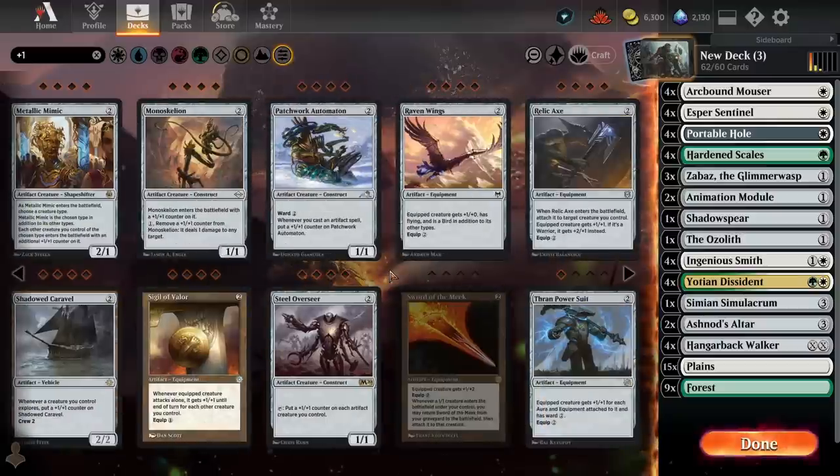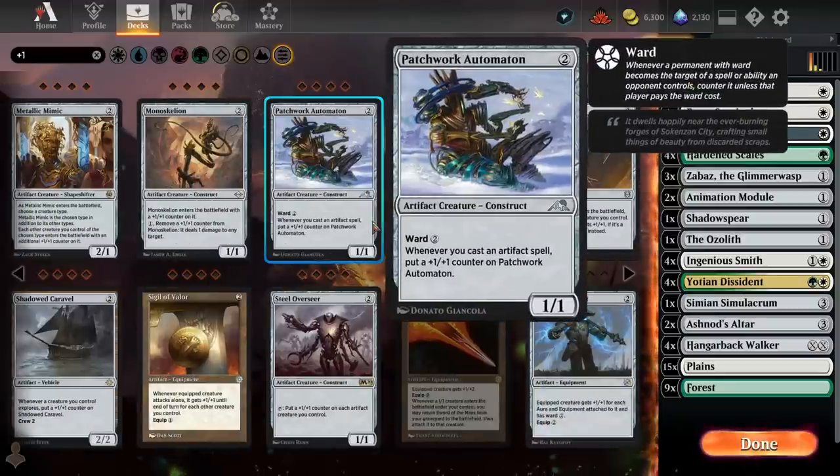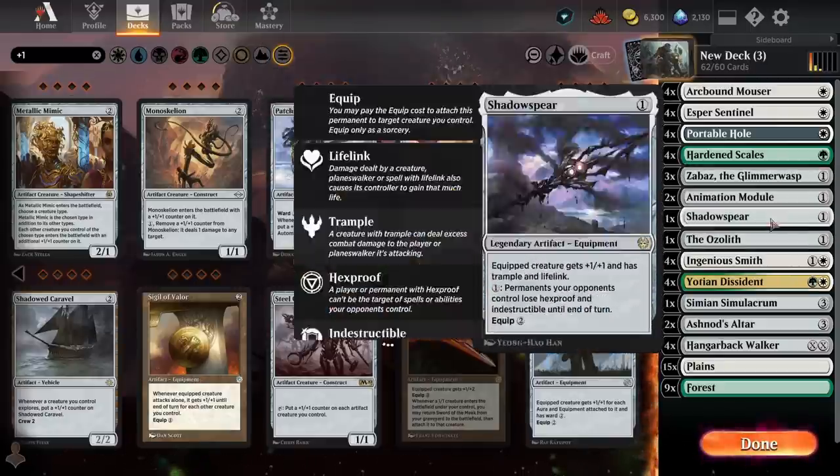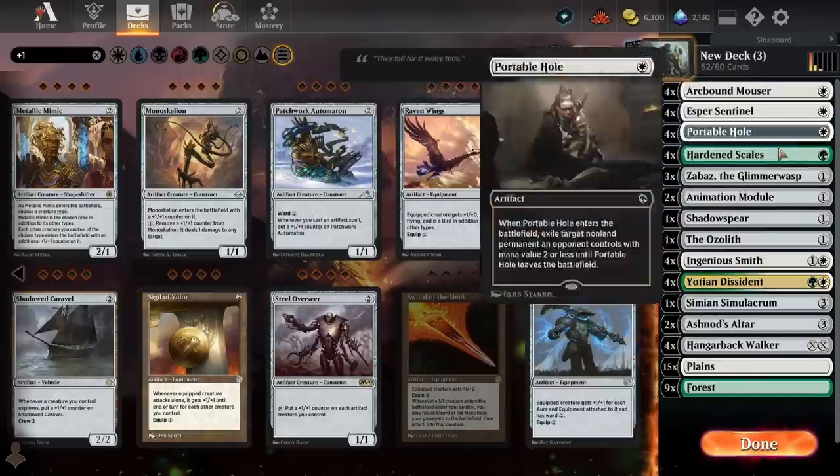Checking other cards to make sure we're not missing anything. Patchwork Automaton is very good in Hardened Scales, but I'm not really sure what we'd cut to make room for it. It's felt at its best when I've built Hardened Scales with stuff like Reality Chip or Wicker Wing Effigy — playing artifacts off the top of the library. In those scenarios Automaton is really strong, but I'm not sure it's better than anything else we've got here.